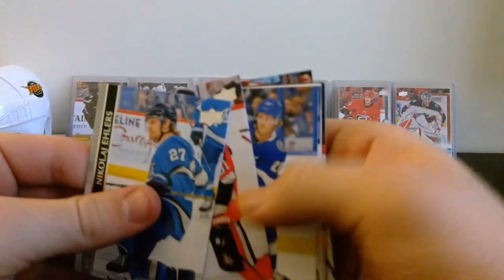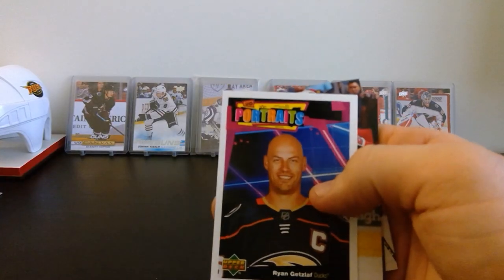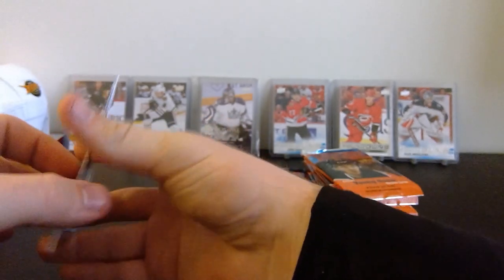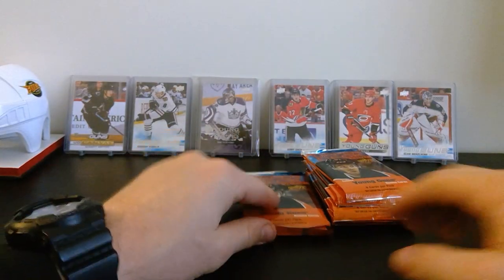Nikolaj Ehlers, Artem Anisimov, Blake Coleman, Marcus Johansson, and another portrait - Ryan Getzlaf for the Ducks. Connor Brown, Yanni Gourde, and Colin Miller. I feel like we're seeing a lot of the same base cards over and over again, so we'll try to get through those a little quicker.